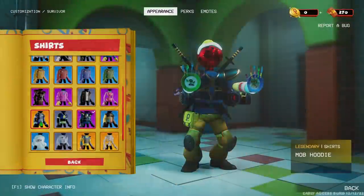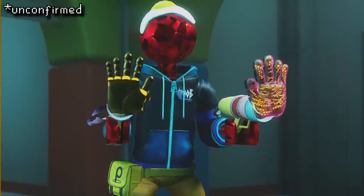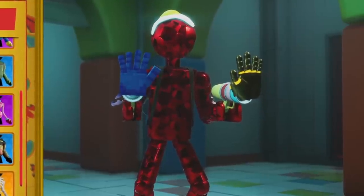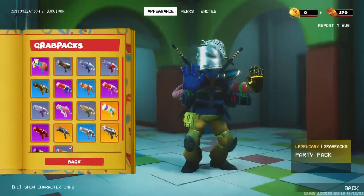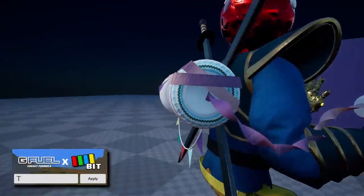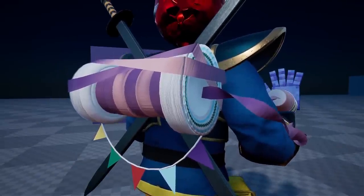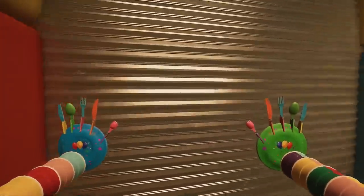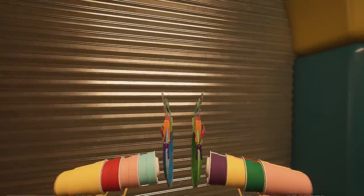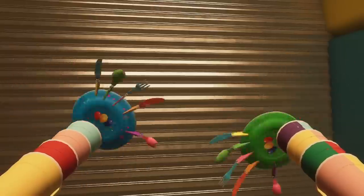Next, I've heard rumors that this legendary rare mob hoodie is only supposed to be available for developers of the game. This ruby skin is really cool, I think. And there's also a cool party grab pack that's not obtainable yet — this changes your guns to a bunch of solo cups, and your pack is covered in disposable paper plates and party decorations. There are also a few emotes that you can't currently obtain: there's a clapping one, a nervous finger touch one, as well as one of my favorites — spinning hands.